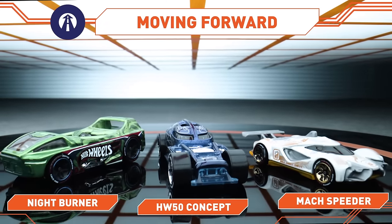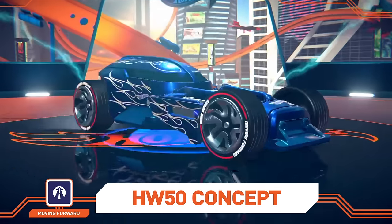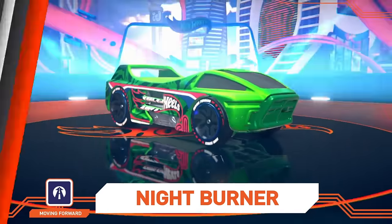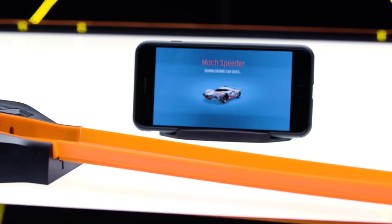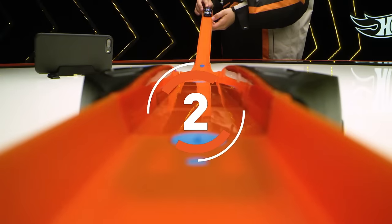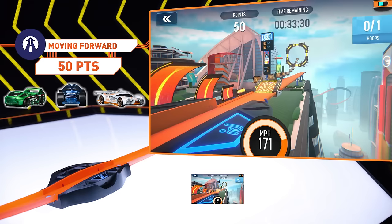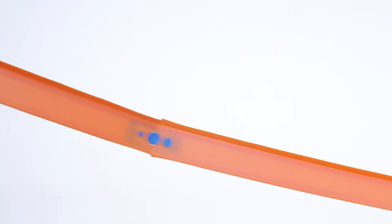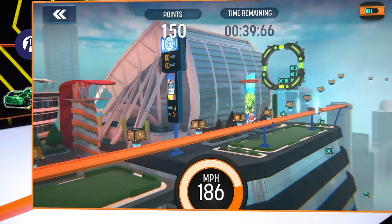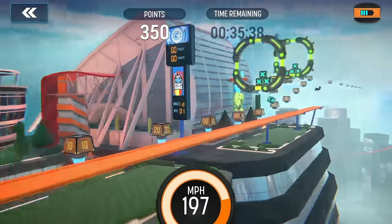Next up, let's hear it for Moving Forward! Hot Wheels 50 Concept, Night Burner, and Mach Speeder. The score to beat is 550! Each score adds more time to the clock. Night Burner flies through the hoop for 50 points — 50 points for Moving Forward! Watch out, Street Beasts! 100 points for a double hoop jump! Moving Forward is closing in on the lead — they're just 100 points away from tying the Street Beasts!